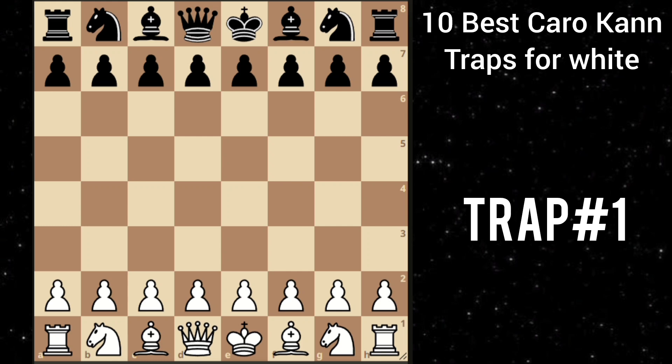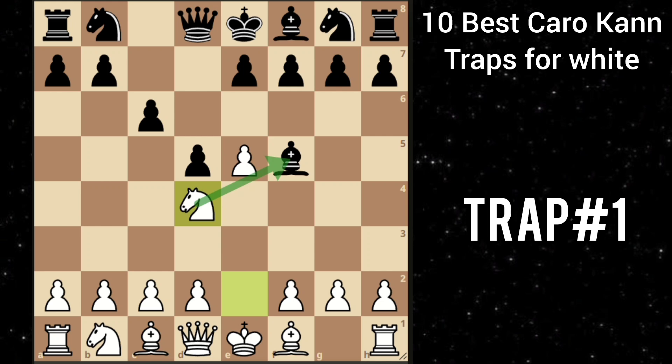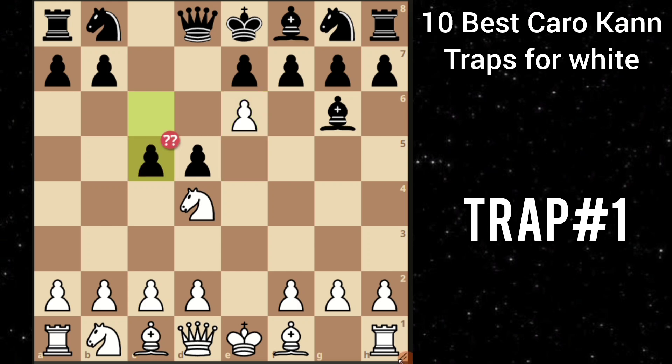After e4 c6, you play this tricky knight to e2. He goes d5 — the usual Caro-Kann. Then you play e5 and after bishop f5, with the idea of playing e6, you just play knight to d4, attacking the bishop. So bishop g6, then you go with this amazing e6, sacrificing this pawn. And here c5 is the most common move attacking your knight, but you can play this amazing bishop to b5 check.